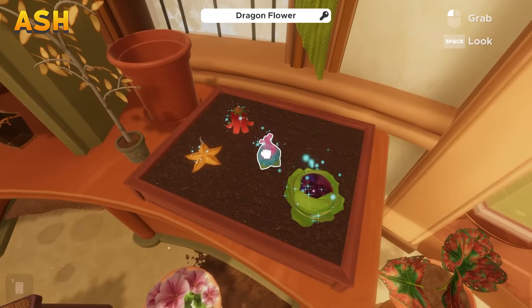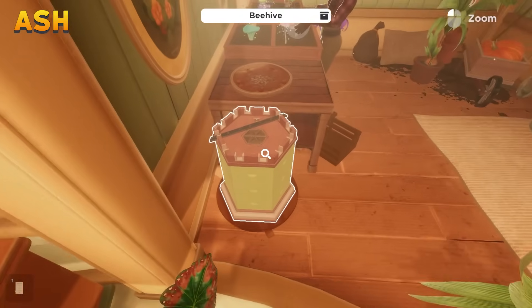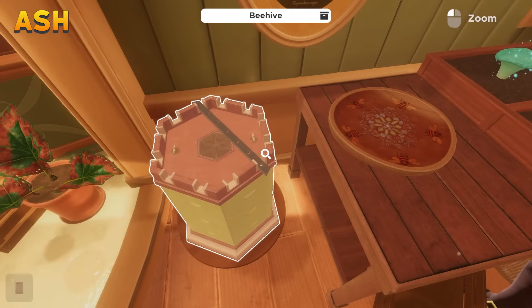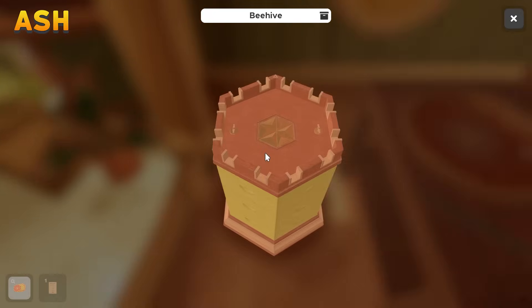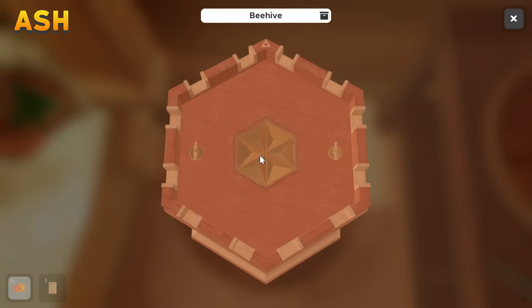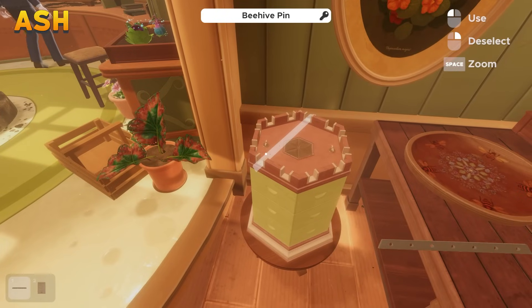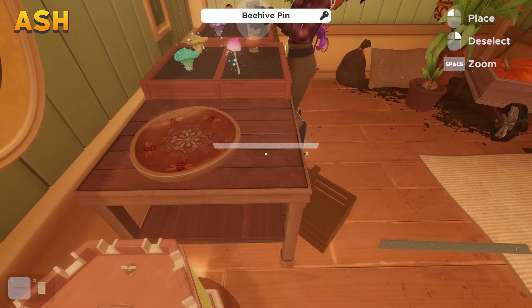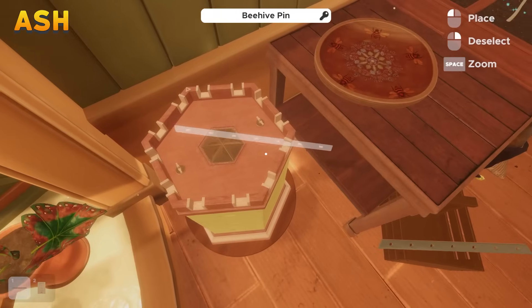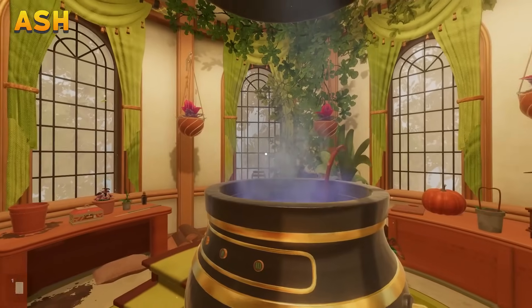Okay, we got pearl flower, dragon flower, star flower, and bellflower. How do we determine which one attracts bees and which one doesn't? Do we release the bees from the beehive? I'm releasing the bees! Why are you so angry, mandrake? I put him in the happy pot. I don't know what this is about yet. Do we have any butterflies in this room?